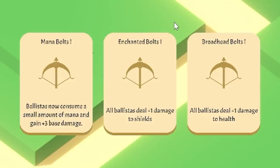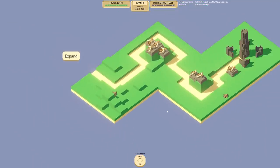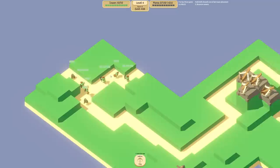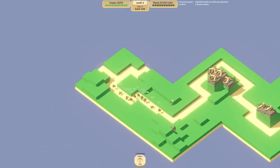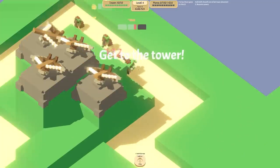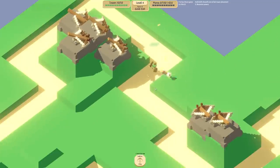Here's where the roguelite stuff comes in - we get upgrade cards we get to keep throughout our game. The first one, mana bolts, requires a different resource we haven't unlocked yet, so there's probably no point in doing that one. These do plus one damage to shields and this does plus one damage to health - I think we'll go for the health one since everyone has health but only a few will have shields. There are also armored enemies, so let's expand again.